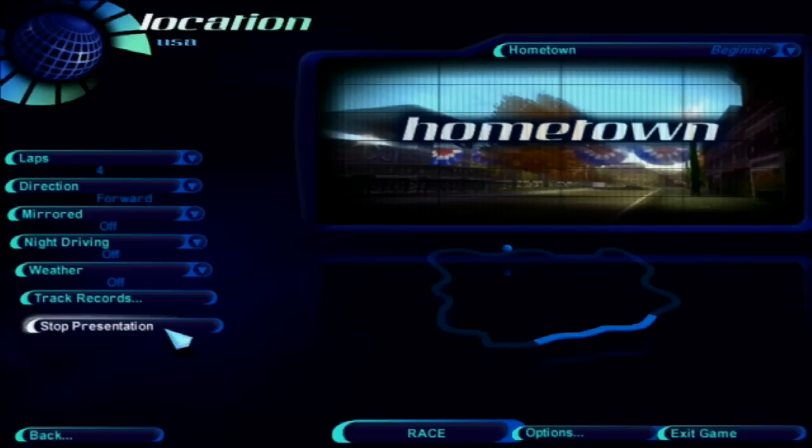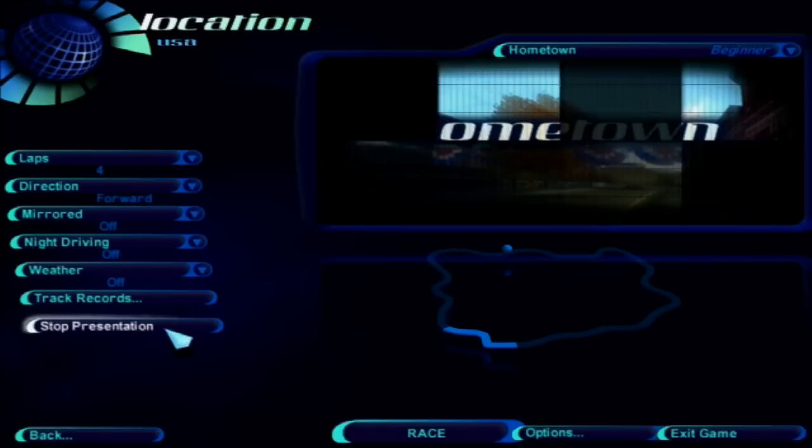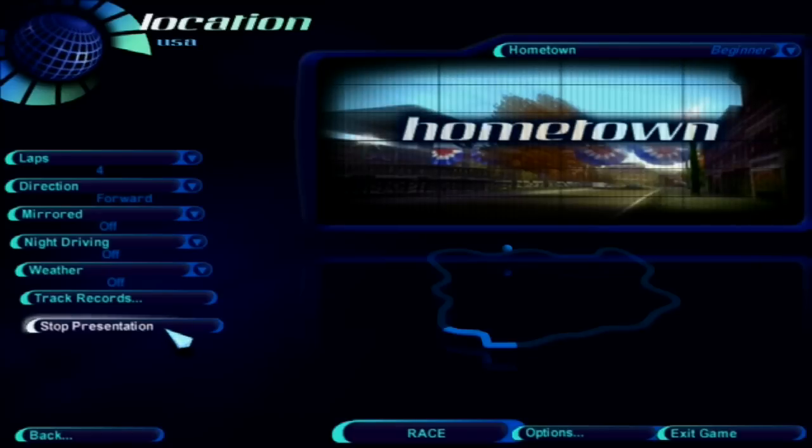Stay sharp. This section is narrow and winding with limited visibility in some places. Lined with lampposts, the main street of town obscures a sudden 90-degree turn. Take it tight and fast, sliding your back end through the turn and accelerating as quickly as possible.